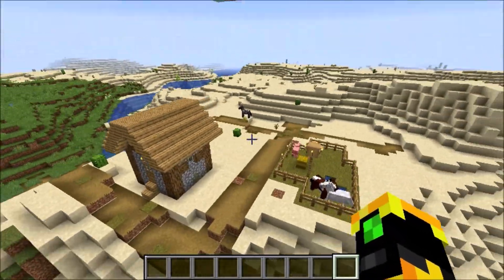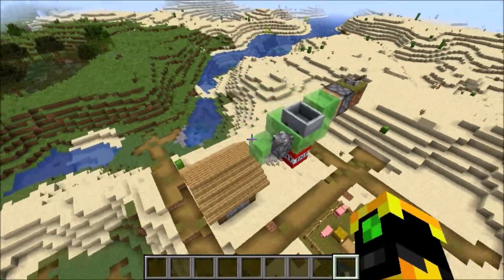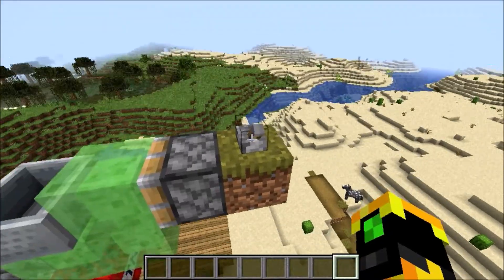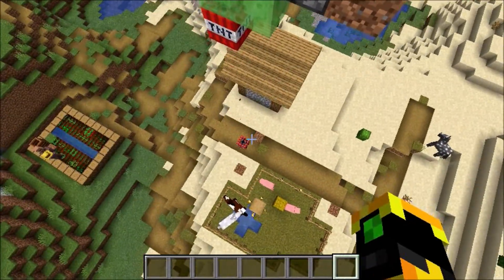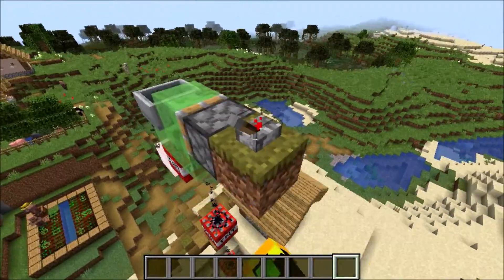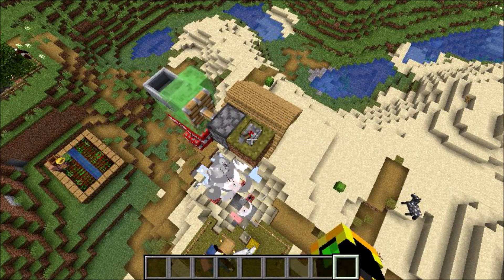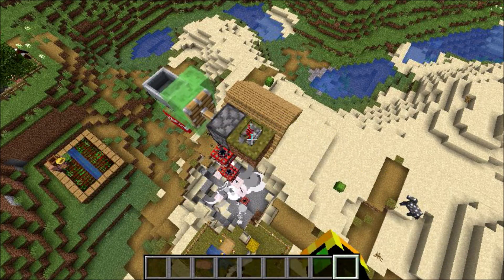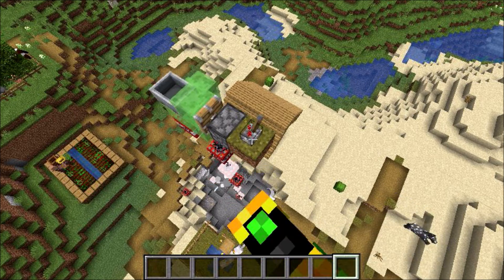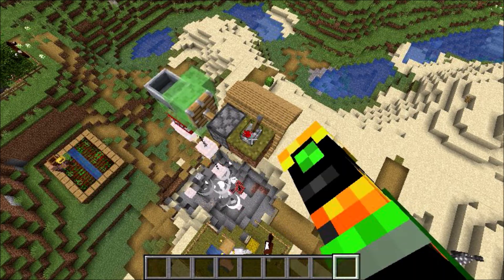So how this works is it takes advantage of a glitch that's already in Minecraft. The coral, because it's new, hasn't been made perfectly and it's going to fuzz up with the detector rail. As you can see, it both makes the computer think that you've lit the TNT and also makes it not think that you've lit the TNT. So it's dropping a TNT that's lit while at the same time not lighting the actual TNT.